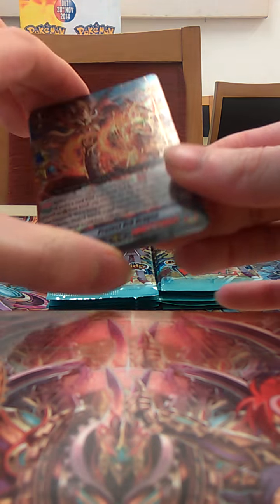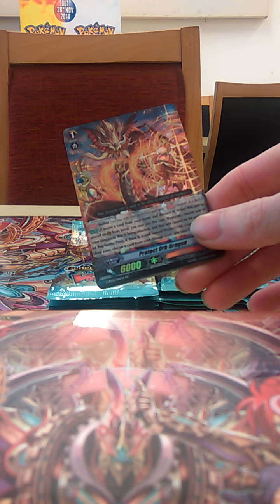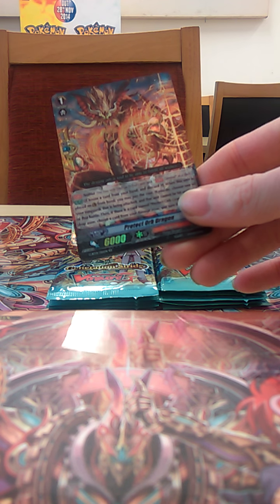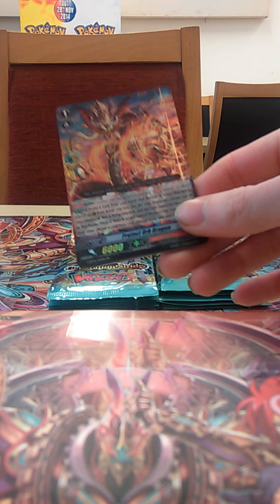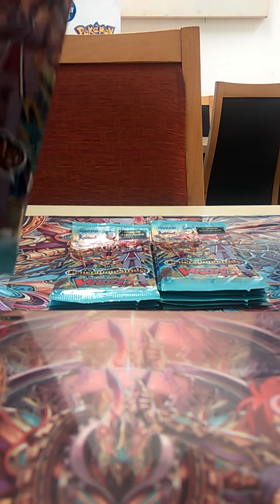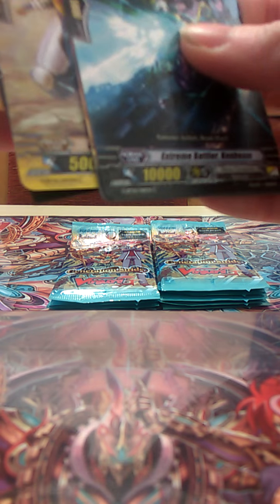Speaking of previous doublers — this is one of the new perfect guards. This is exactly the same as a regular perfect guard: put it on guardian circle, it's a guard card from your hand, monster gets infinite defense essentially. But this new one is: if you have a copy of this card in your drop zone when this is called to guardian circle, you can unflip one of your damage. Which gives you more reason to run perfect guards than ever before.